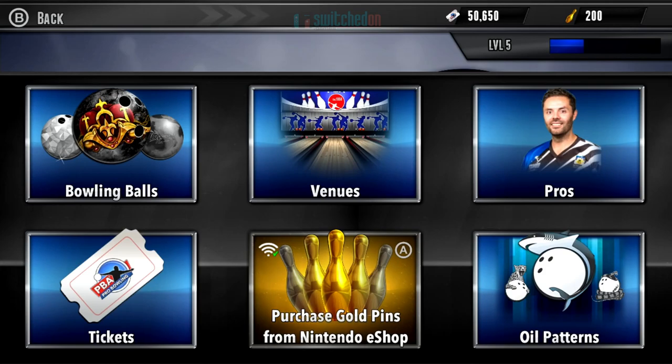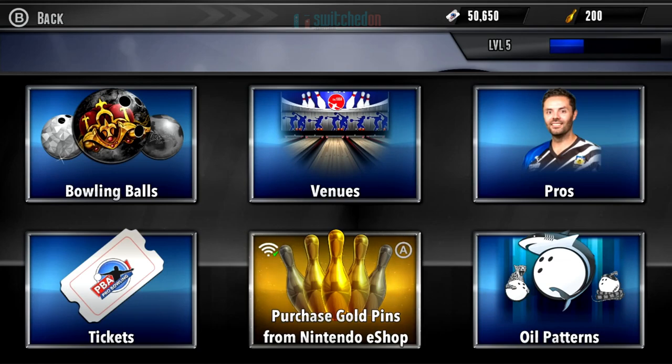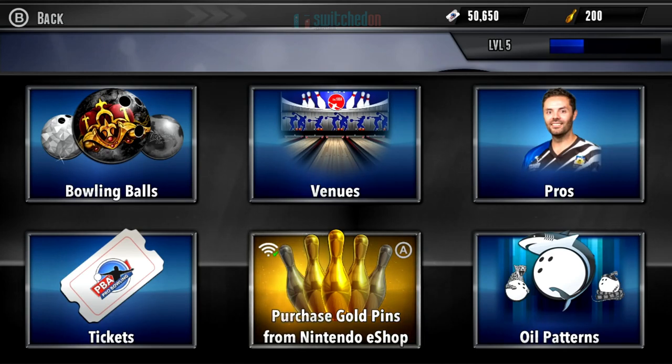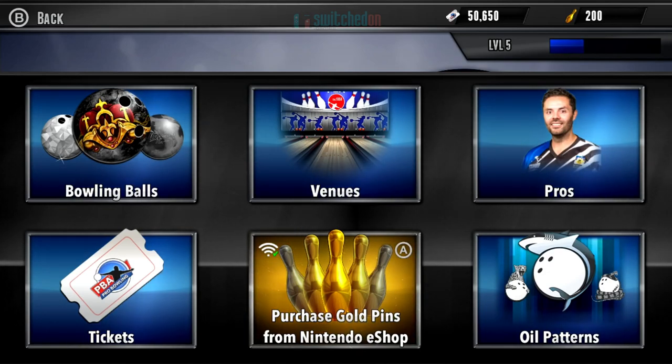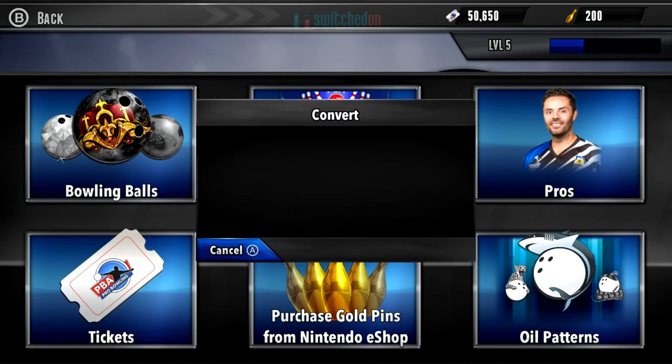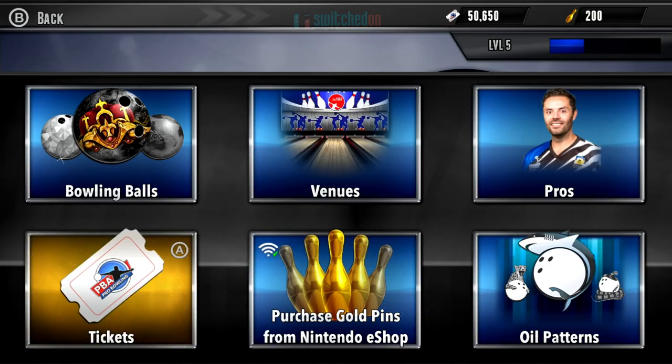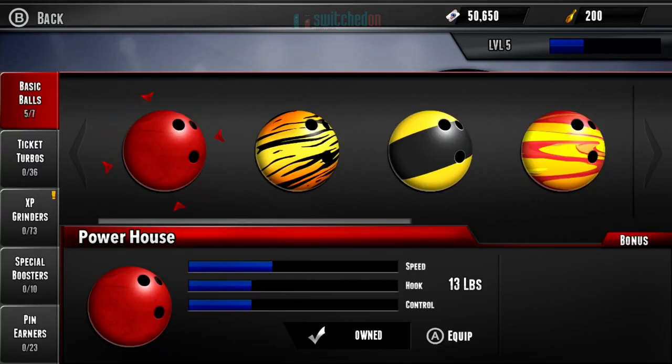You buy these golden pins, which you can win during the career mode. Just to give you an idea, if you want to purchase them and speed up your progress, it's $0.99 for 100 gold pins, right the way up to $99.99 for 20,000 gold pins. You can see in the top right-hand corner I currently have 200 pins and just over 50,000 tickets. You can convert pins into tickets at a rate of one pin for 100 tickets — you need the tickets to buy things. Let's have a look at the ball section first.